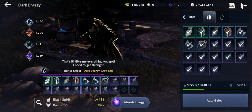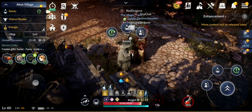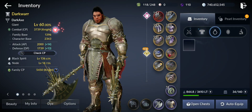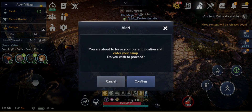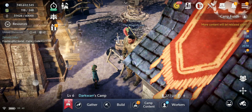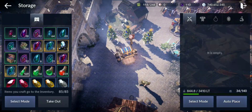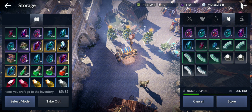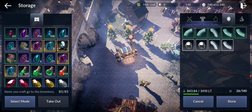Let's empty the inventory, use all these items, store the black stones at camp, and head to the second area — Omar Lava Cave.